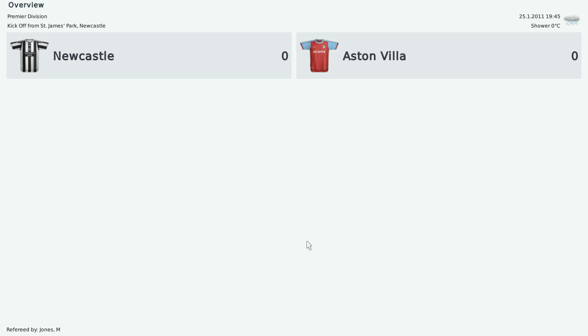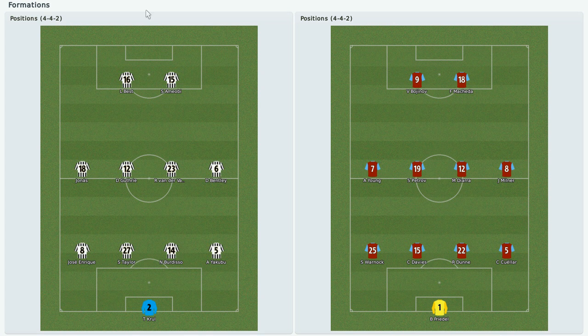Moving along, let me go to the formations to see our starting lineup. Today we are against Aston Villa. Aston Villa is a very strong team, but this season they are lacking in strikers. Federico Macheda is up front — he is actually on loan from Manchester United — and Valery Bojinov is his striking partner. They are so short on strikers that they had to loan from Manchester United to supplement their attack.